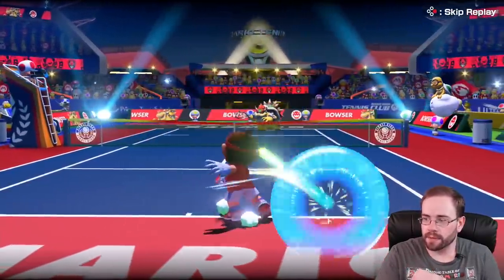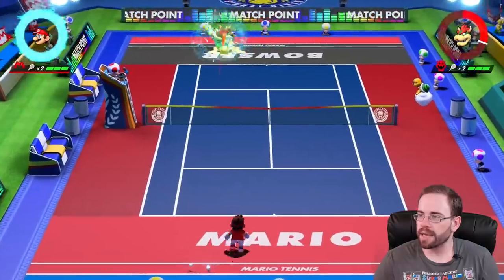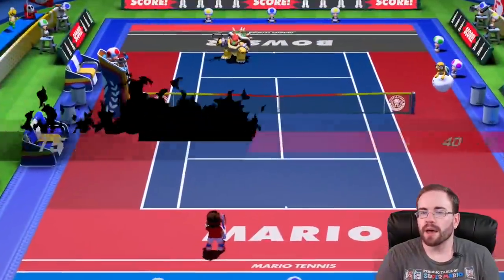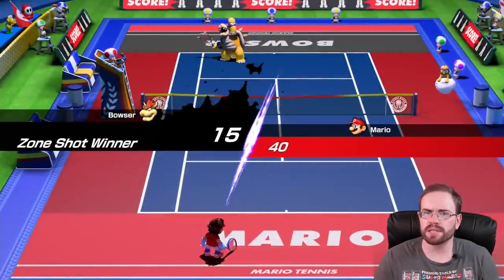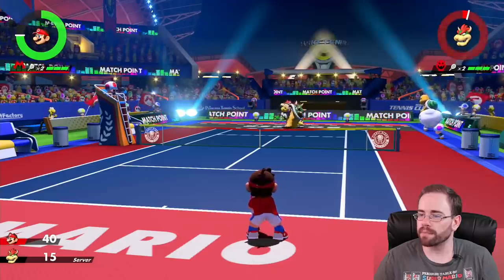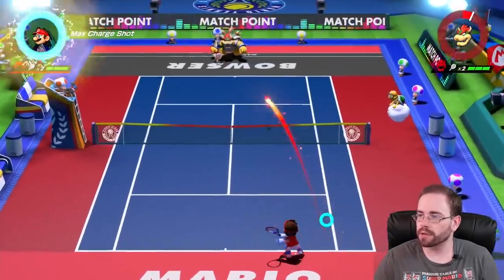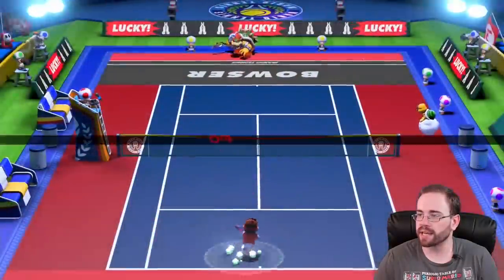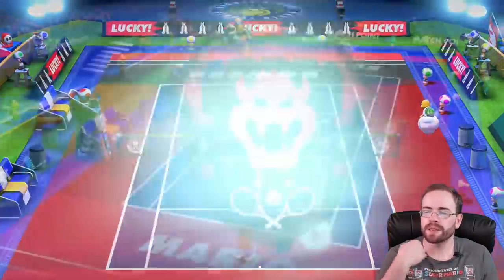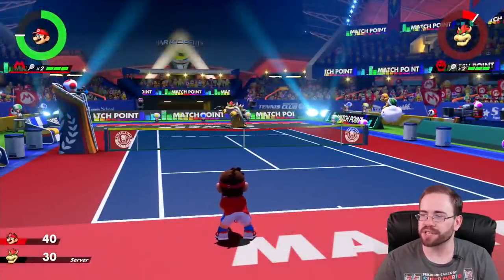We're actually about to be done with this match already. If he hits it back and I get that little star I should be able to do a power shot. I didn't get it. So that was one of his power shot things — you can slow down time, jump up and hit it, and if done right it can break your racket. I knocked it out though. I always mess that up because you hit it and then you're supposed to stop, but the match is so fast. I tend to accidentally hit a button and knock it forward, so I don't even really use the power shot that much.